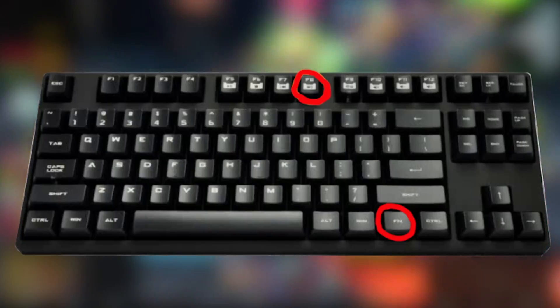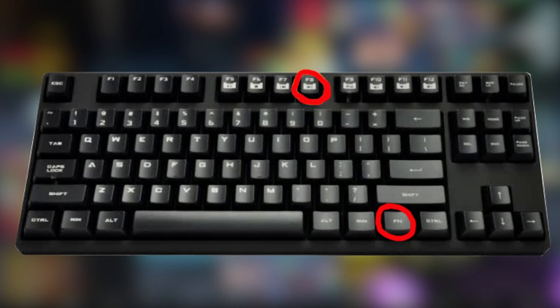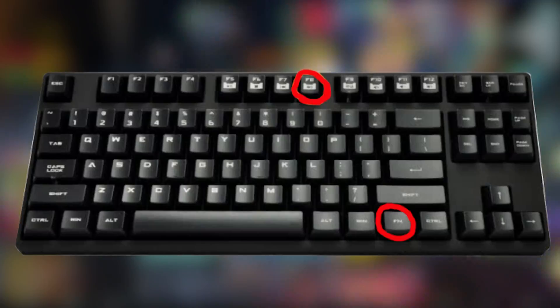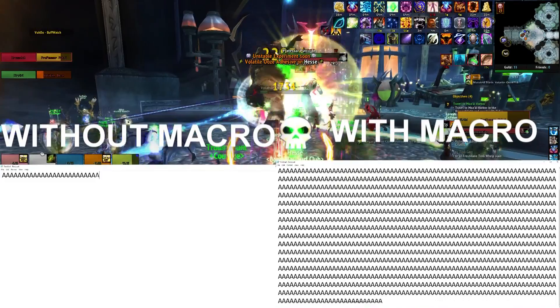In my keyboard I have an integrated macro which presses the button I hold 10 times faster than I could press it myself. Here's a short demo in a notepad document. The first one is me spamming my A button as fast as I can, and the other one is me just holding the button on my keyboard.